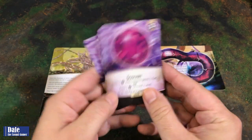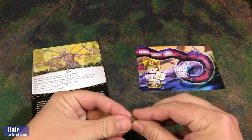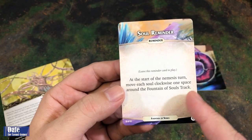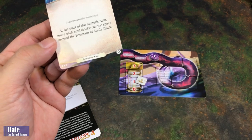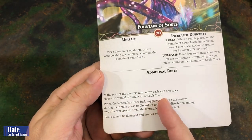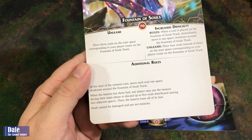Add an additional supply pile consisting of all the soul fires. When playing with three to four players, the players collectively gain one to two soul fires from that supply pile. The Lantern gains one fuel, or gain an Aether and discard a soul. We place two souls on the start space corresponding to your player count on the Fountain of Souls track. When the Lantern has three fuel, any player may use the Lantern during their main phase to discard up to five souls distributed among two adjacent spaces. Then the Lantern loses all of its fuel.